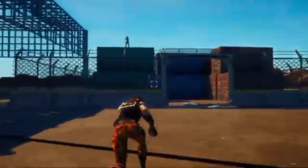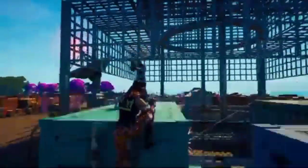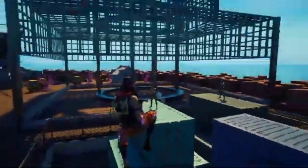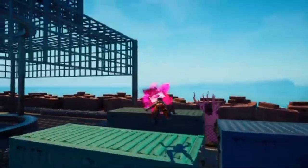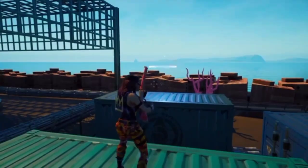You can also find hop rocks while exploring the island, especially in the construction and alien biomes. And while you're exploring, you may encounter henchmen or even bosses. To tell the difference between henchmen and bosses, look at their size — bosses will always look bigger than henchmen.